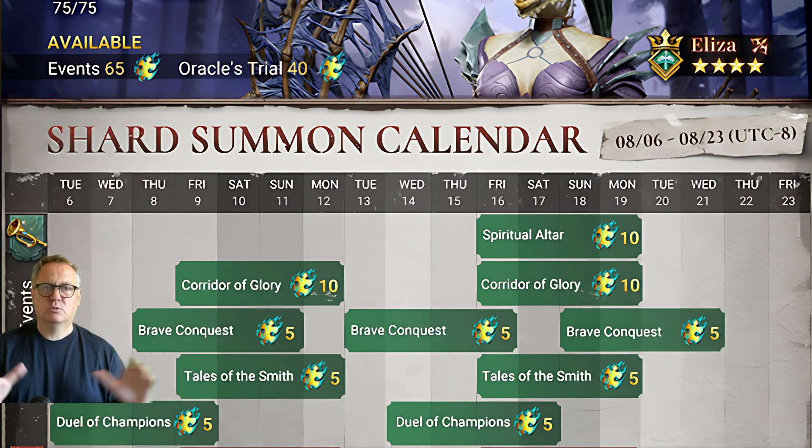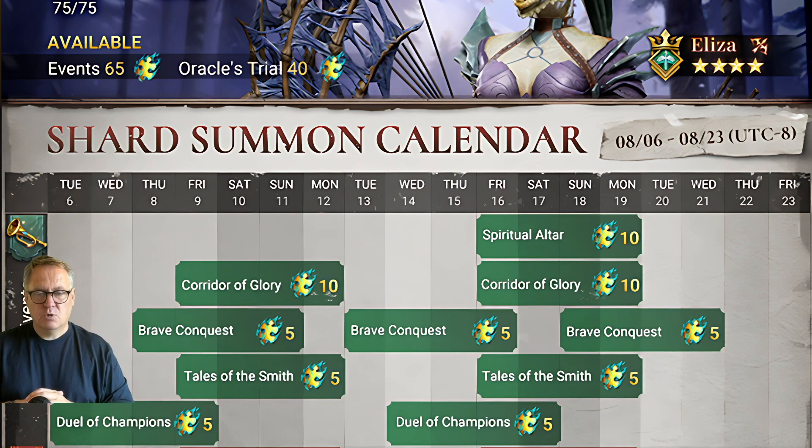The other event we have is Jewel of Champions — there are five shards available in each one, so another 10 total. We should be looking at getting those 100%. They just use up your normal daily arena tokens, and even if you lose every match you can still get these using what you earn in a day. Definitely worth getting.